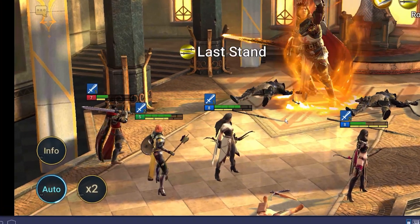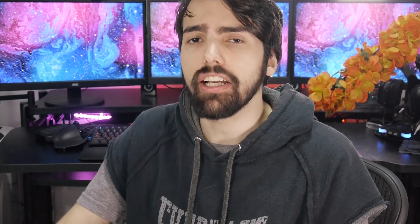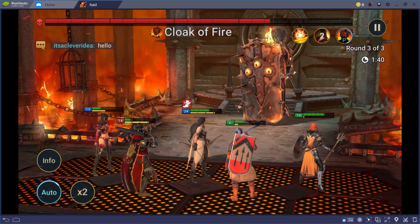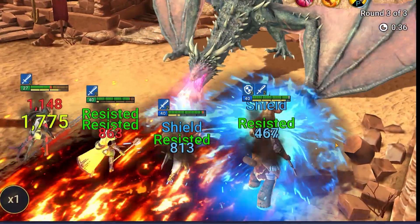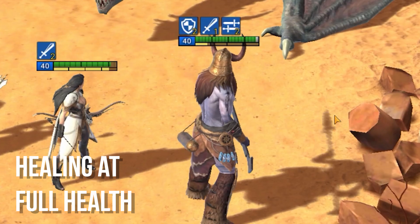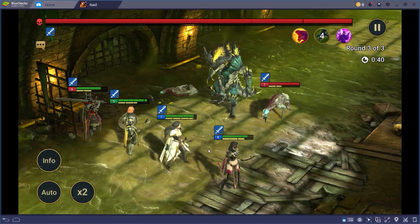Raid Shadow Legends also has a lot of automation when it comes to battle. This is great for people that don't have a lot of time and want to play something on the side. But beware — even though this might work on easier encounters, try not to underestimate your opponents. The AI responsible for making automatic choices is not the smartest, so be prepared to step in and create a strategy to defeat the stronger enemies.